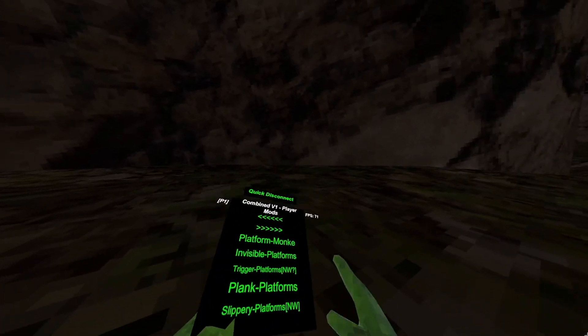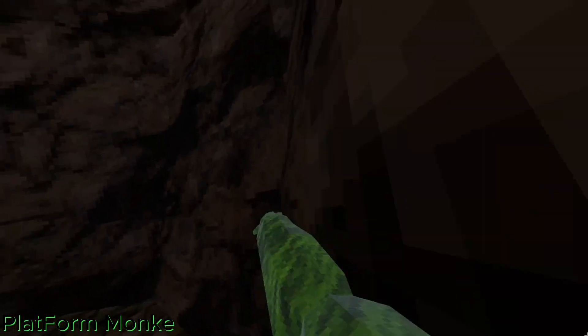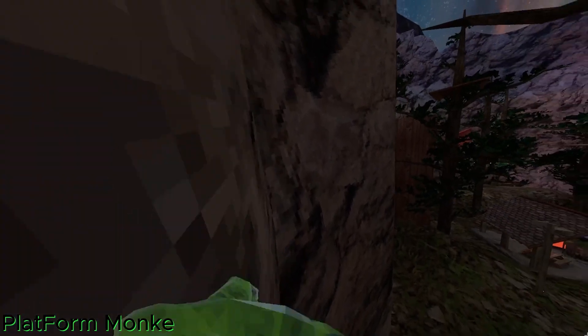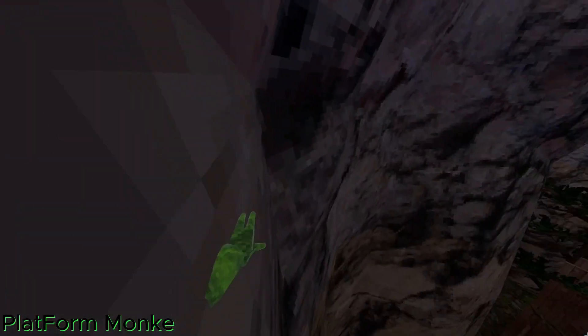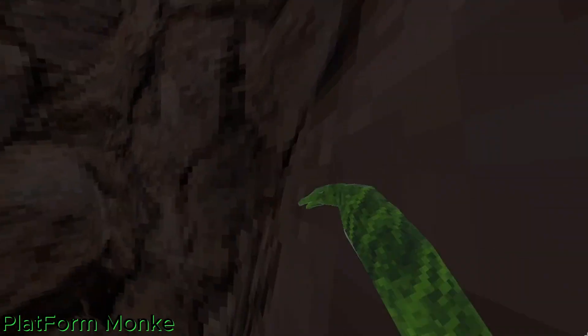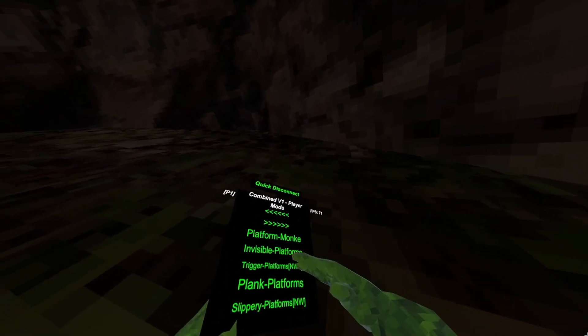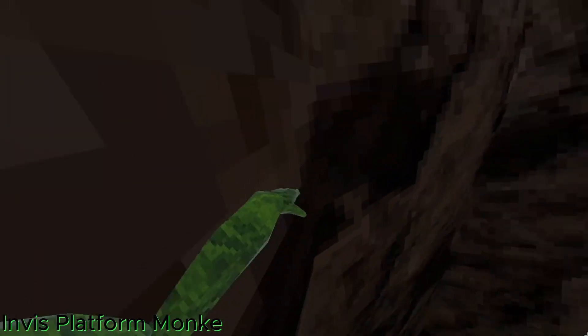Let's look at platform monkey. So if you want to pretend to wall, this might be it. Next we have invisible platforms — if you're streaming you can turn these on and return quick.